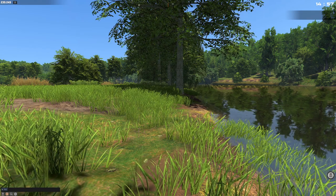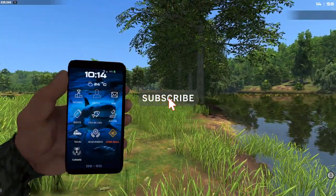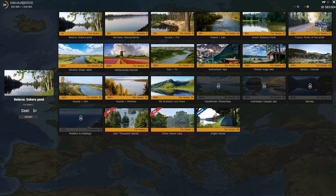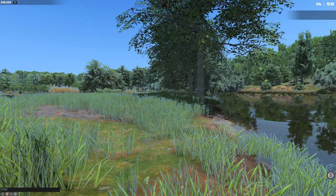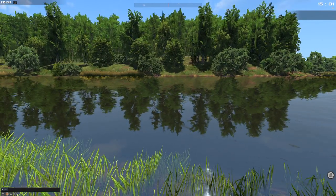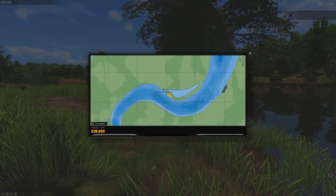Hello everyone, welcome to a brand new episode of Fisher Online. I had to restart my game because my phone glitched out. Today I'm checking out the Dawn River, which is for level 30, and we're going to go after zander. From what I know, zander will be biting at night time, and during the daytime we'll probably be catching pikes. The spot is 236, 250.